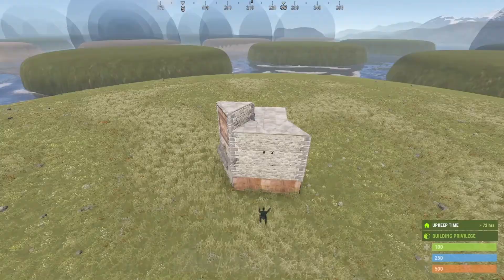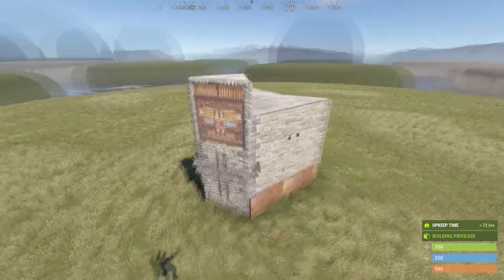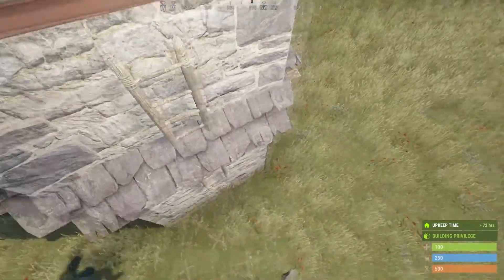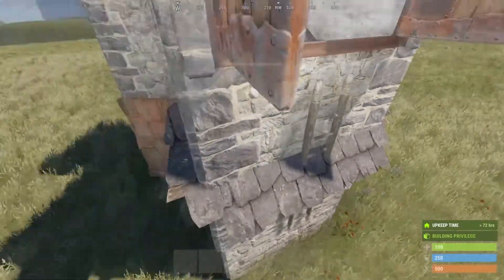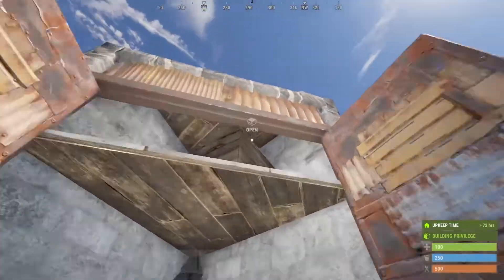So what I've done is placed a ladder to get in. You can place a twig jump-up if you prefer. This sealed roof piece here for the bunker will not interfere with your ability to use the ladder. As you can see, we have a drop box for storage here, a couple of them.